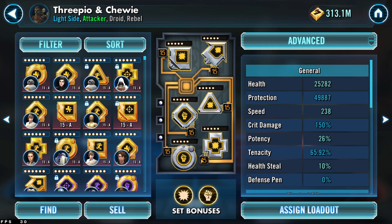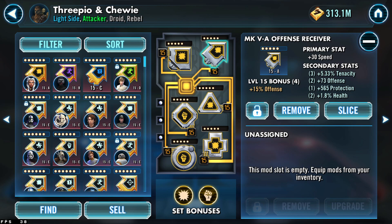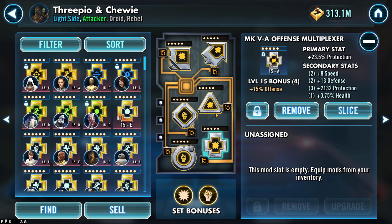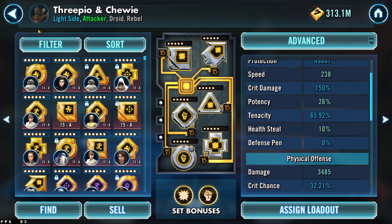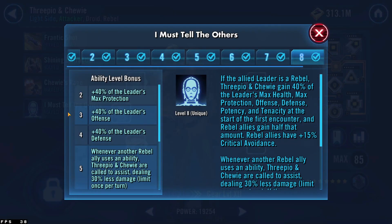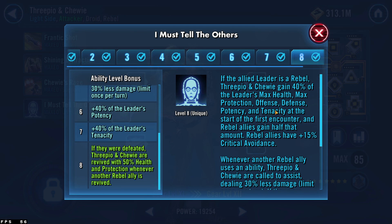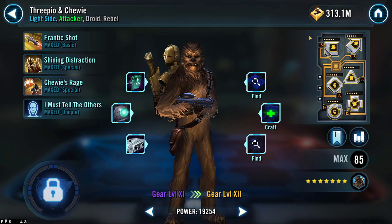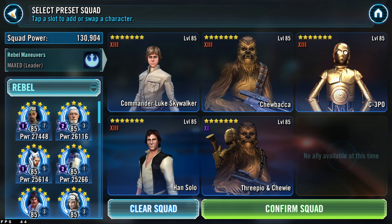Chewpio is modded for offense and tenacity with survivability. Normally I'd put an offense cross and offense triangle, but since mine is only Gear 11 and therefore much squishier, I went for survivability. The reason I mod CLS for survivability is because if the allied leader is a Rebel, Chewpio gains 40% of their max health, protection, offense, defense, potency, and tenacity — so I modded CLS to directly benefit Chewpio.